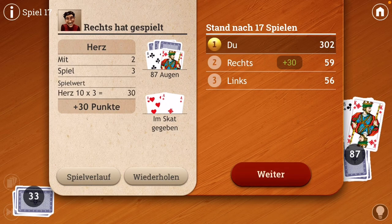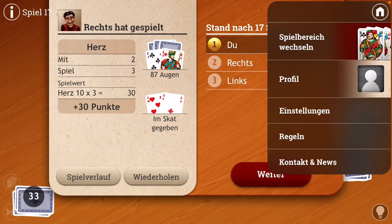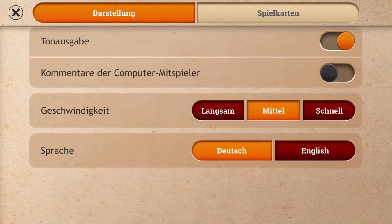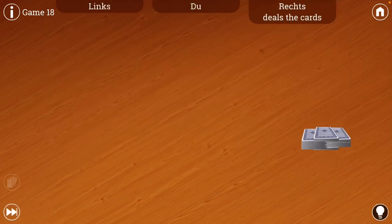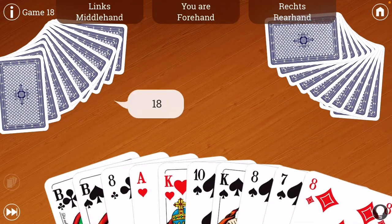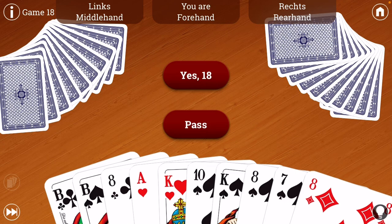All right, so here's a hand of Skat. I'm playing right now. Let me switch my settings to English first. Here we go. 18. All right, so I am in forehand. Rear hand is the dealer, so I will have the lead. The way it works with the bidding is middle hand, who sits right behind rear hand, always starts the bidding. And so he's bid 18 to me.